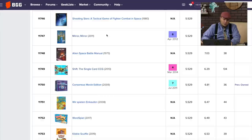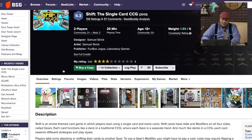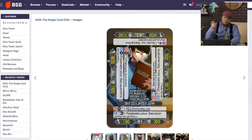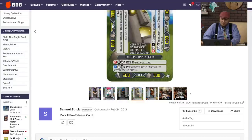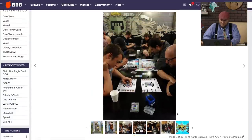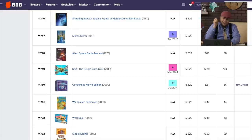Shift, the single-card CCG, from 2013. This fun box is almost certainly a gimmick — like, hey, everything's on a single card. Rotating the card and doing things. I just didn't like it. Too much information on the game itself. It just felt like a whole gimmick — I got a card, you got a card — and it did not play well for me at all.